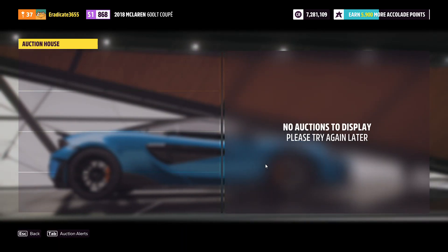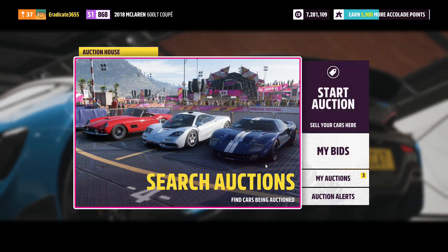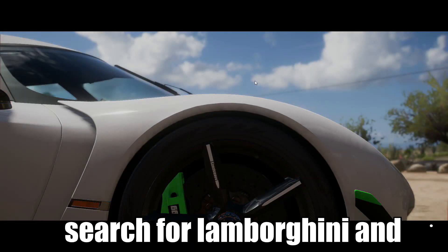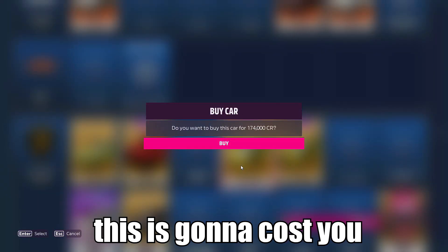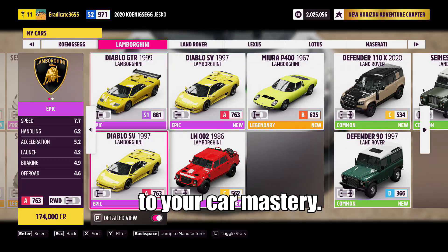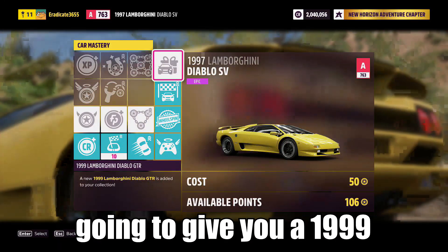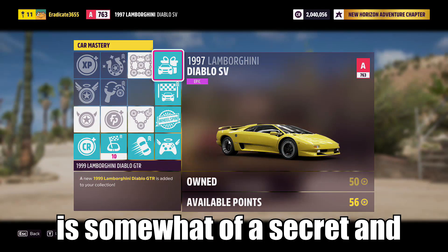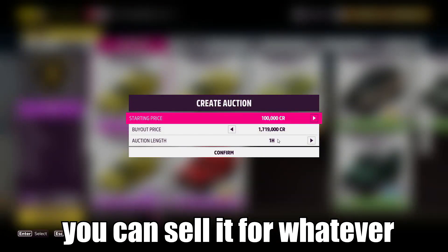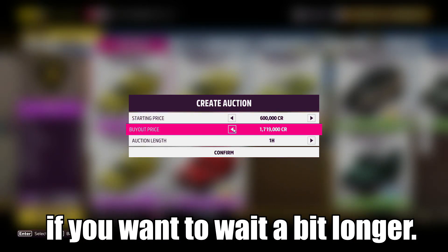That wraps up the cars for this week. Now I'll show you a way to get a car with skill points that you can sell for 1 million credits to build up capital for auction sniping. Go into the car collection, search for Lamborghini, and buy the 1997 Diablo SV for 174,000 credits. Get inside it, navigate to car mastery, and upgrade the skills along the same path shown. The very last skill unlocks a 1999 Lamborghini Diablo GTR — a secret and rare car. Head to the auction house and sell it for around 1 million credits minimum, or list it for 2 million if you're willing to wait a little longer.